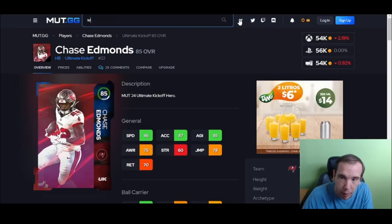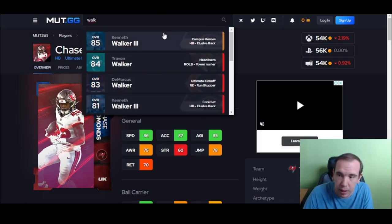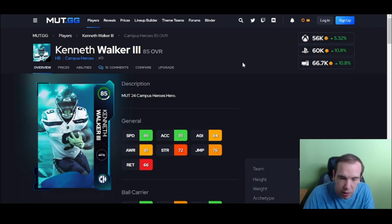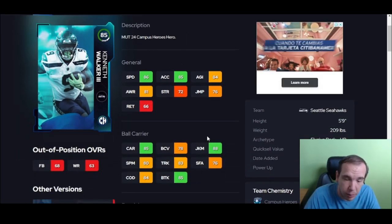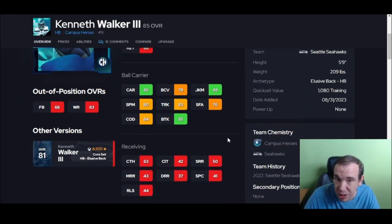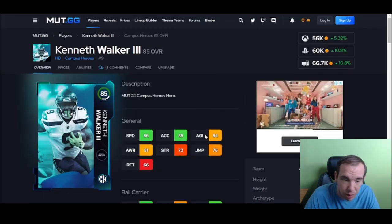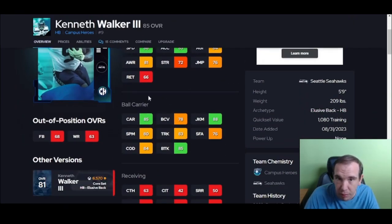I do like Walker a little bit better than Chase. He costs a little more but not too much. Walker has 85 break tackle, so he's going to break more tackles for you, and he has over 85 juke, so his juke is going to be pretty good. Walker would be my budget beast pick at running back, but I wanted to show you both options.